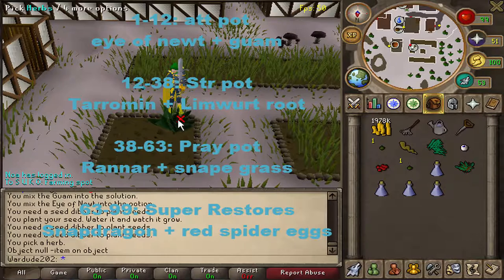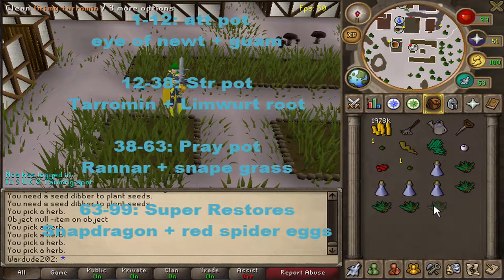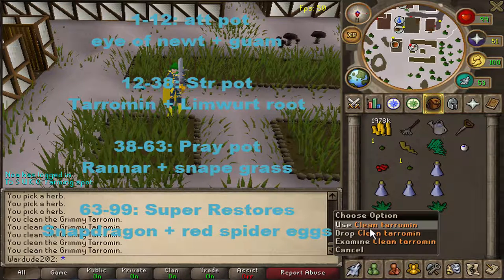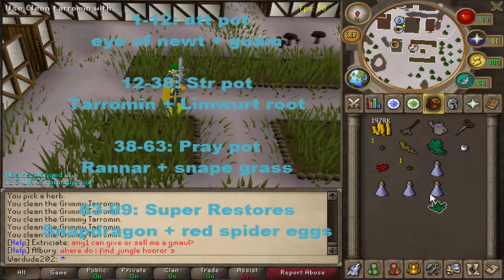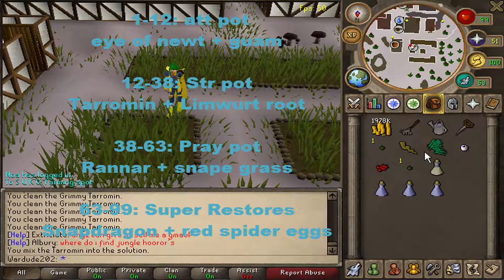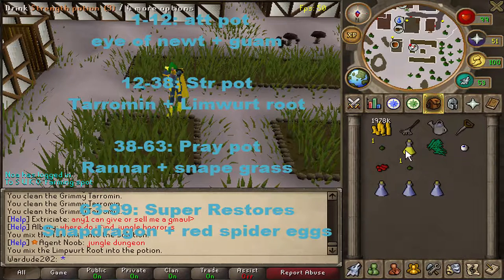Pick your herbs — I'm only going to pick one because that's all I need for now, but you can do this really quickly. Clean your herbs. Then: Tarromin on the vial of water, get your Tarromin unfinished, put your Limpwurt root onto the Tarromin potion — boom, strength potion.